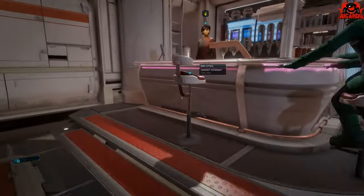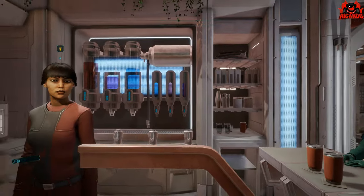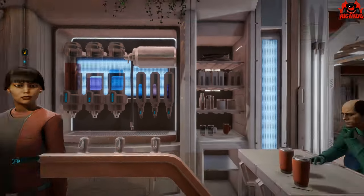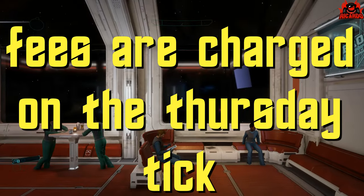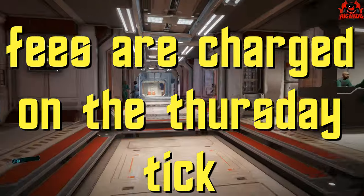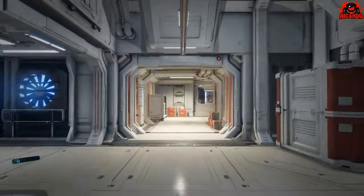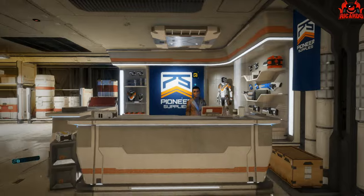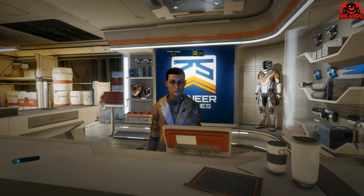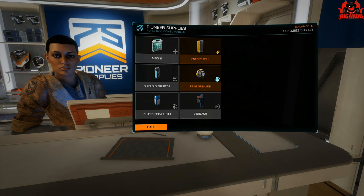As I mentioned, there is an upkeep cost assigned to a fleet carrier, and this is collected every Thursday during the Thursday maintenance tick that we all know so well. This toll — or lease, or rental payment, or maintenance payment, call it what you will — comes out on the Thursday. Depending on how many services you have assigned to your fleet carrier, and also how many times you've jumped your fleet carrier, will have a direct impact on how much you're paying.